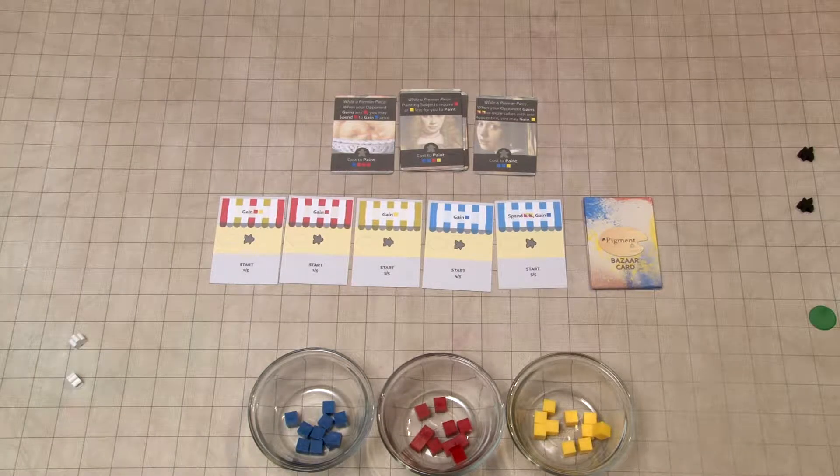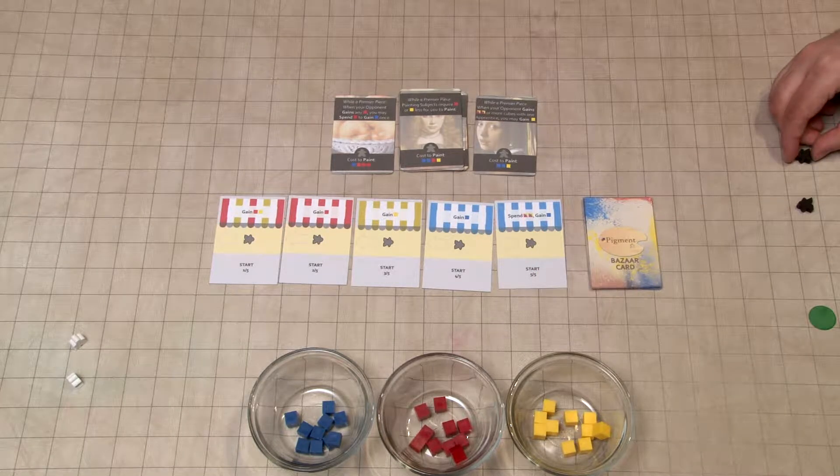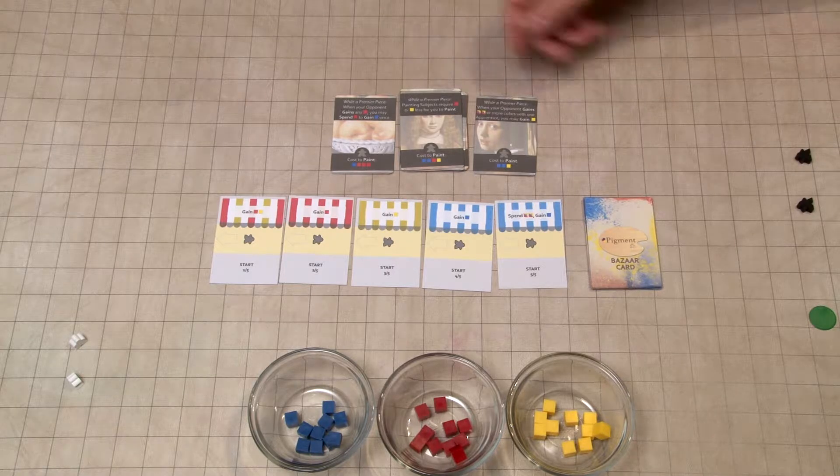Hi there, my name is Michael Epstein and this is Pigment from Copper Frog Games. We are going to be sending our apprentices to the bazaar to pick up pigment cubes so that we can paint painting subjects.